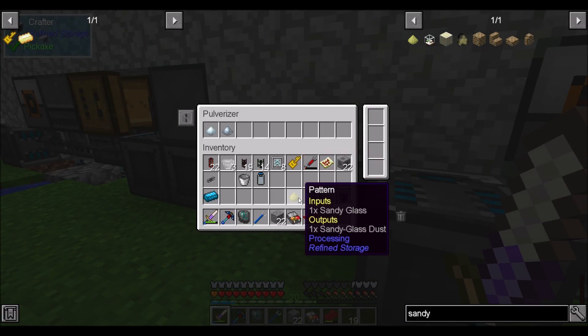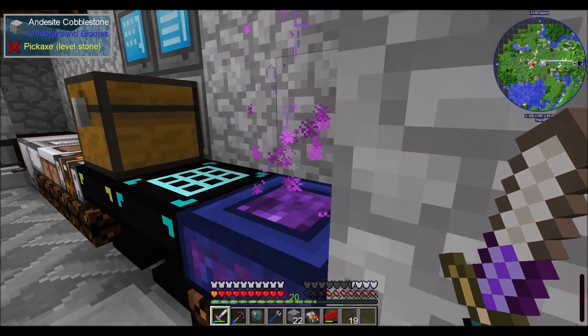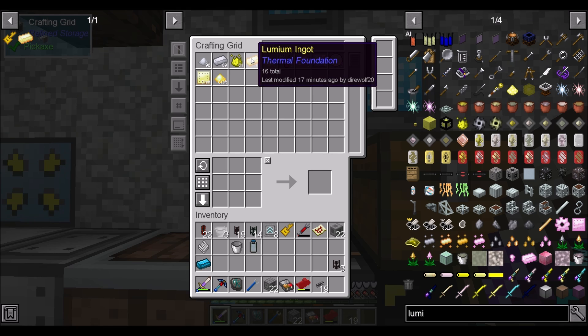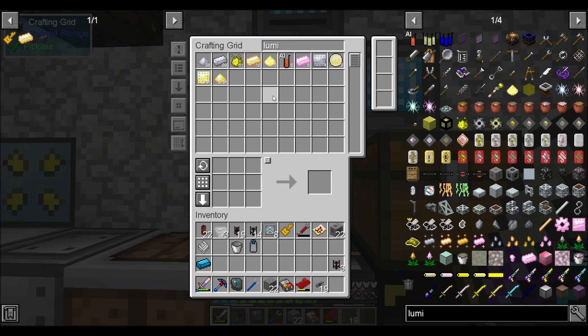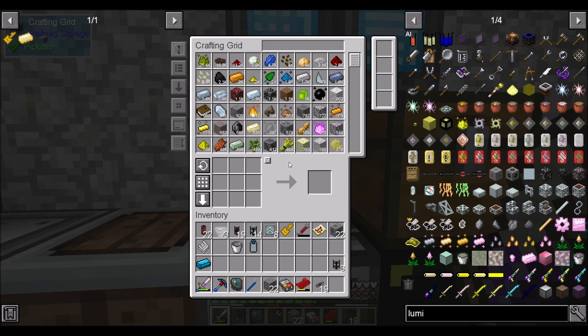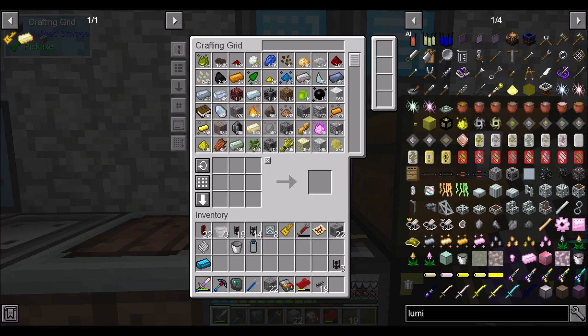Also, the lumium crafting worked beautifully — thank you very much. I might have used some for the crafter I just made, but we have 16 lumium ingots. I requested 20, it used 4 for the crafter I just made, but that crafting of lumium worked beautifully. The only thing is the Magma Crucible is a little slow, but it's not upgraded at all yet, so if we get some upgrades going it might be better.